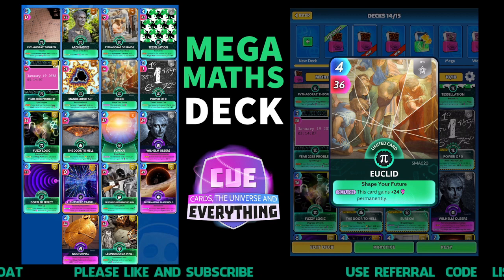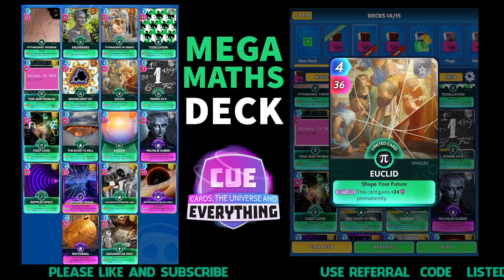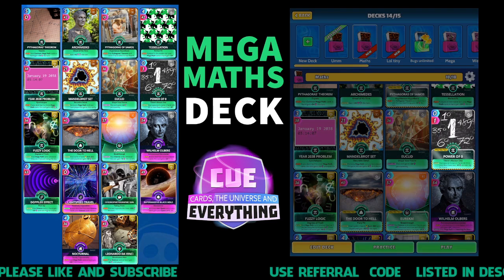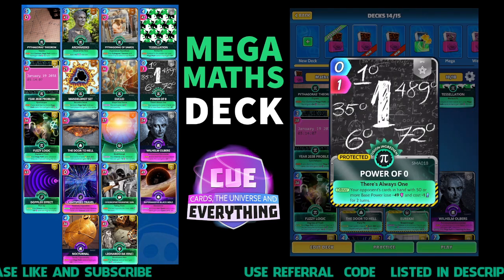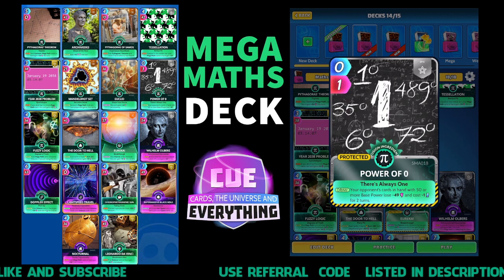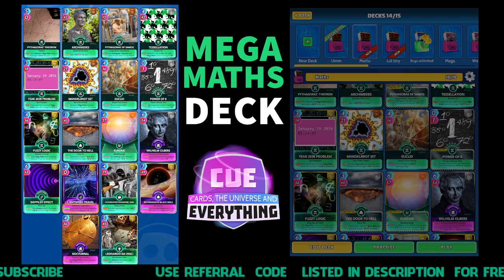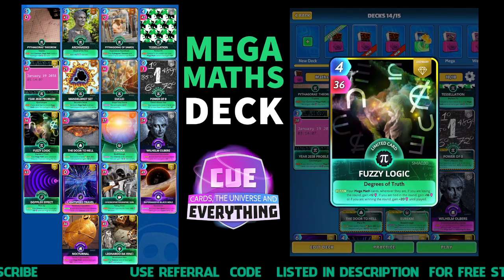Euclid - on the return this card gains 24 permanently; everybody should know this one. Then the Power of Zero: your opponent's cards in hand with 50 or more base power lose 49 and cost minus one for two turns. So that would do a bit of damage. Love this card.